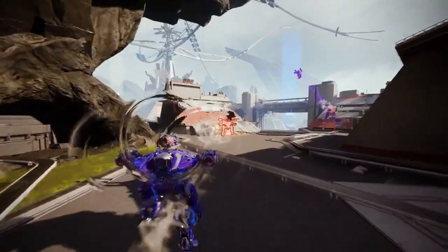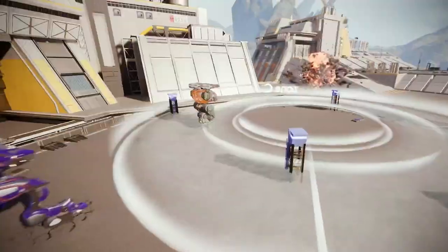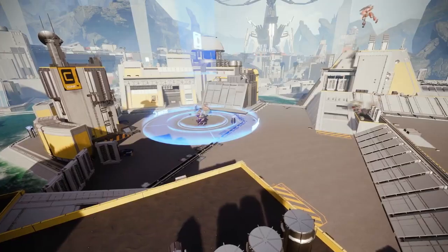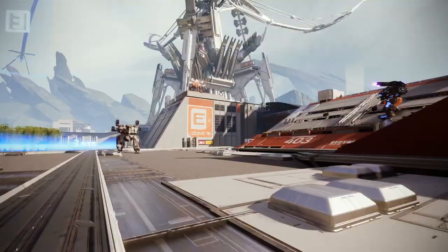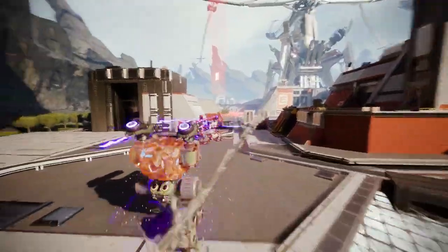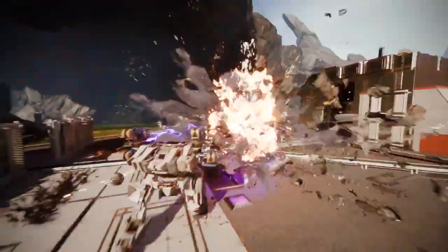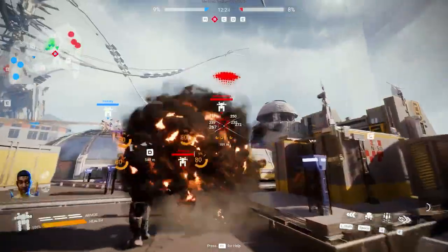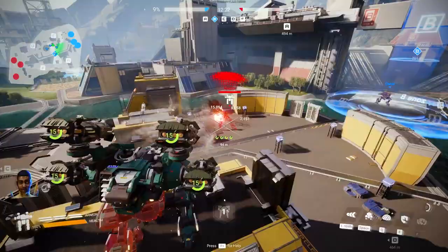Passive Shield will add a layer of protection to your build. It works autonomously, so it might be a good choice if you prefer focusing on other systems of your robot. Blink is the next level of dashing — while jet thrusters allow changing position fast, with the Blink module you will do it instantly. Blink is the perfect way to avoid devastating rocket salvos.